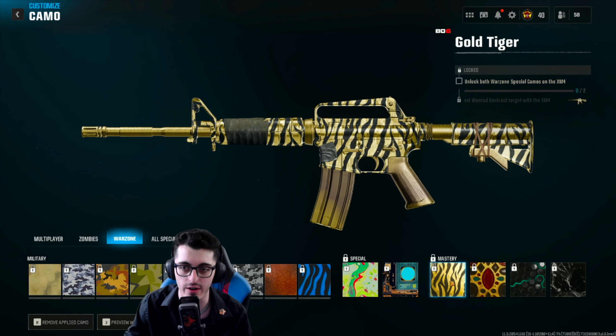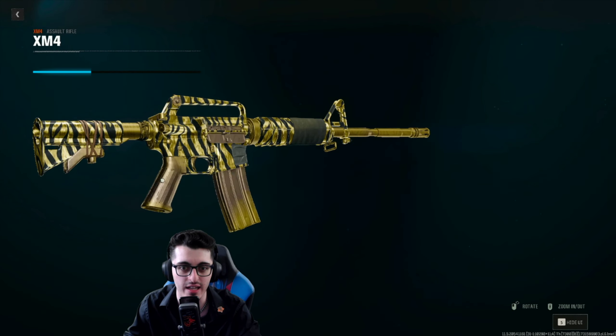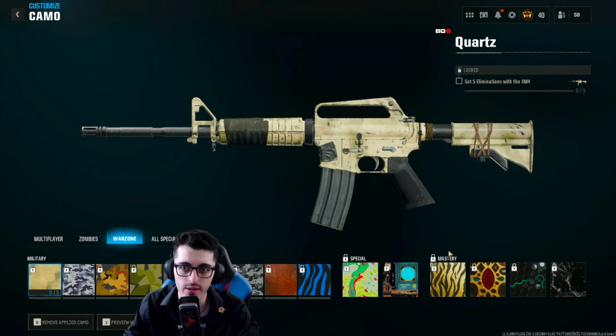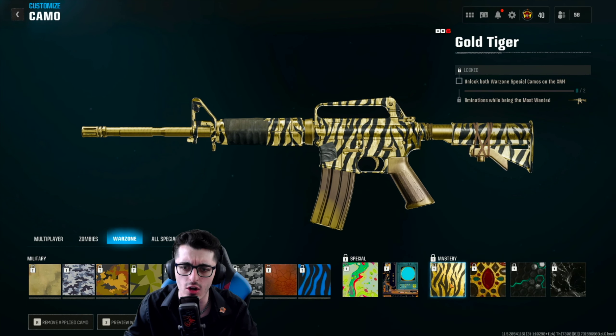As far as the mastery camo challenges go for every weapon class along with military, for Gold Tiger they want you to get five eliminations while being the most wanted contract target while using that weapon — a very particular challenge that you've got to get done to unlock Gold.